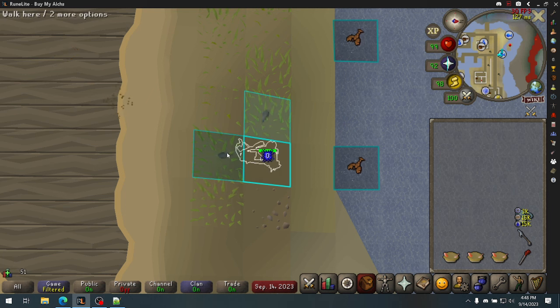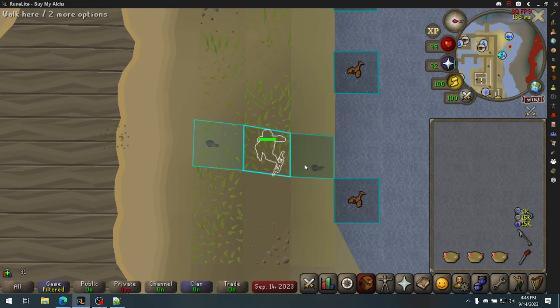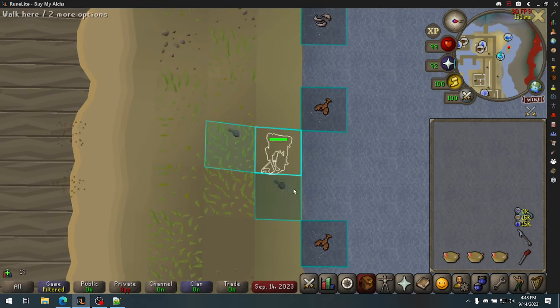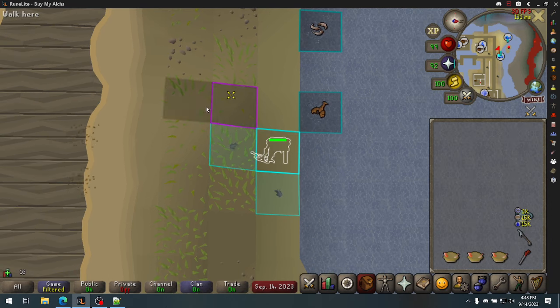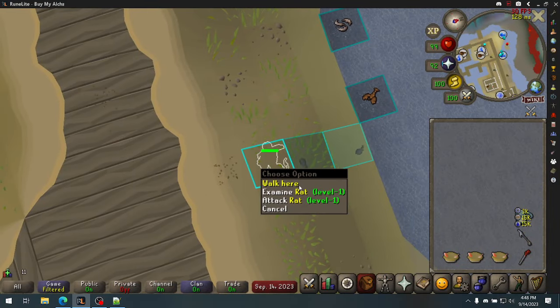There's also another way to set it up: figure out which rat is attacking you last, then walk under that one just before it attacks you. It's going to get delayed 1 tick to move out from underneath you. Sometimes it doesn't work and it stays under you for an extra tick — just try the same thing again. If they end up in sync, it's going to take 2 attacks to fix with the walk-under, so you'd rather just line them up again.